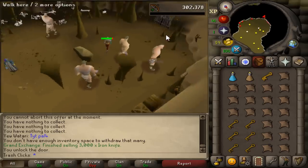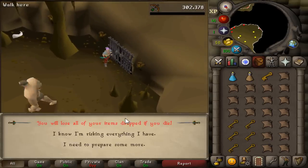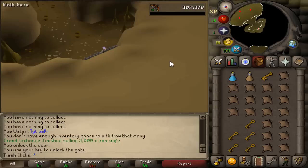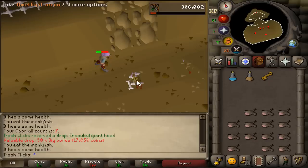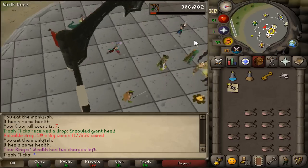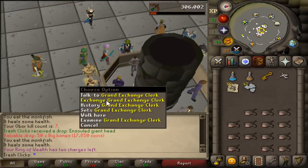If you want to recoup some of the losses from training this new account, I would say either train at hill giants or moss giants, because they both drop a giant key or a mossy key respectively. That lets you go kill the boss version of them, which isn't really that hard. Both bosses have a pretty decent drop table and both have a good plus-one item worth anywhere between 800k and 1 mil.